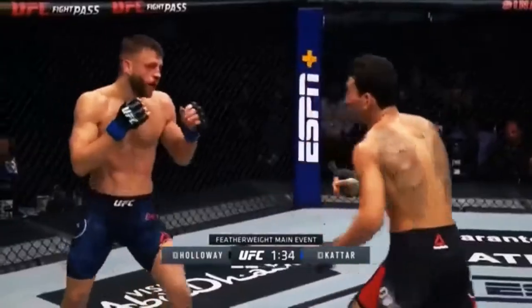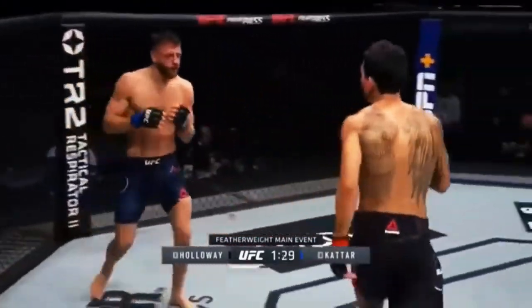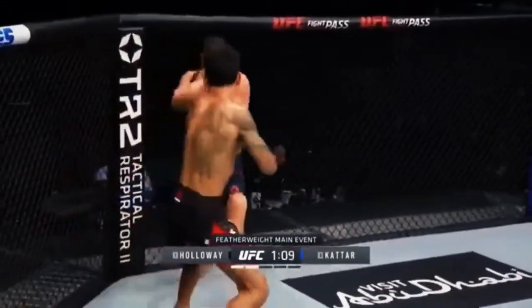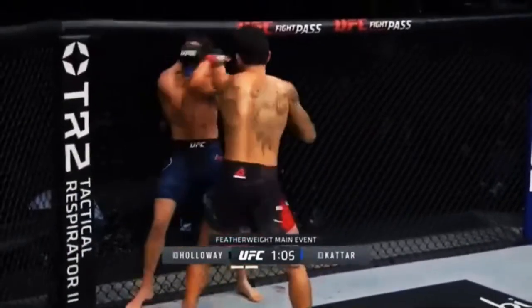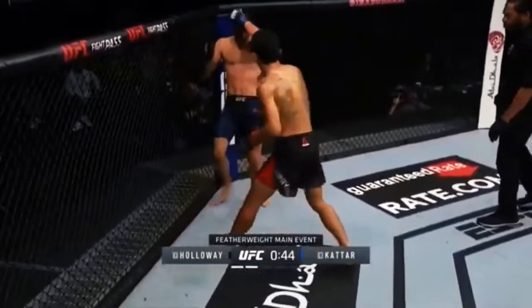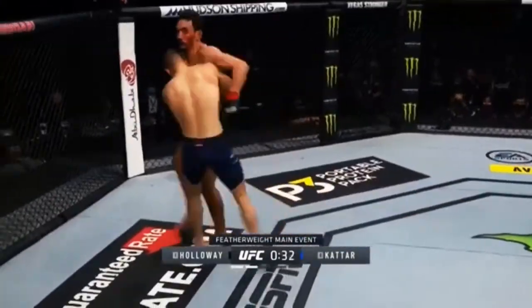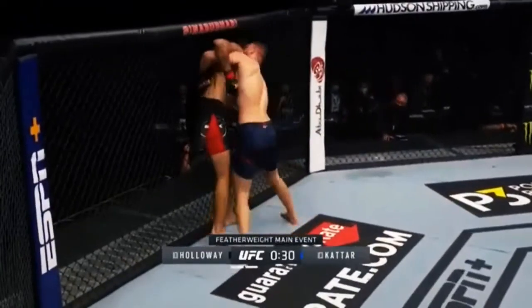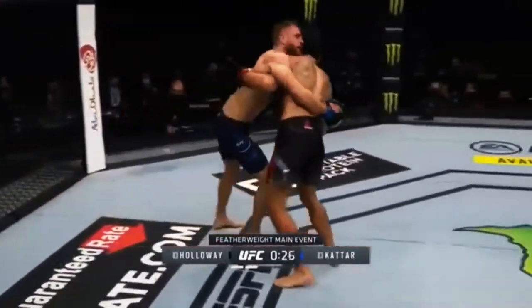Now Calvin Cater just landed. Interesting to hear his corner tell Cater to fight angry. He's lining him up for that elbow. Oh my goodness — Holloway is beating him up. Cater's forehead is cut. 30 seconds to go in the round — the cut man is going to have some work right now.